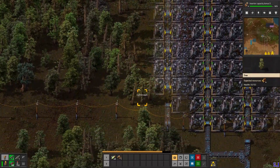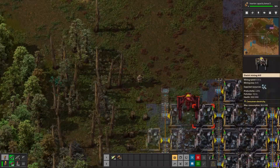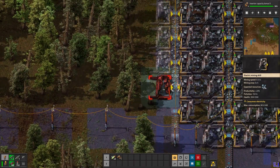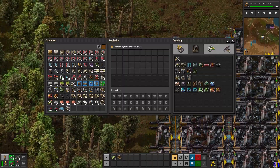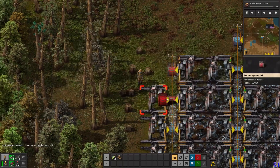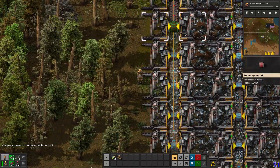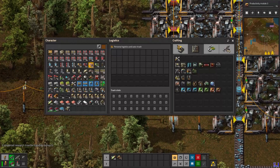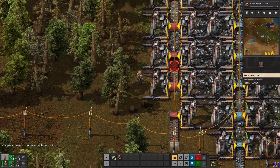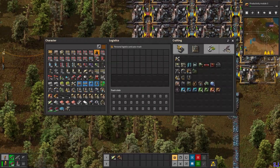Don't get discouraged if your resource isn't keeping up - it's okay. Even if this ore isn't enough for my demand I can use another ore patch. For now I'm using logistic 2 because I don't have logistic 3 here - that's fine, I'll upgrade later. Upgrading to logistic 3 wasn't really the fix in my case - I need more miners and more input to fill my steel demand.